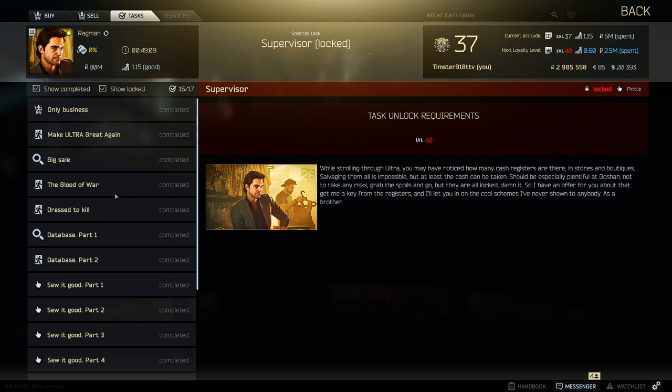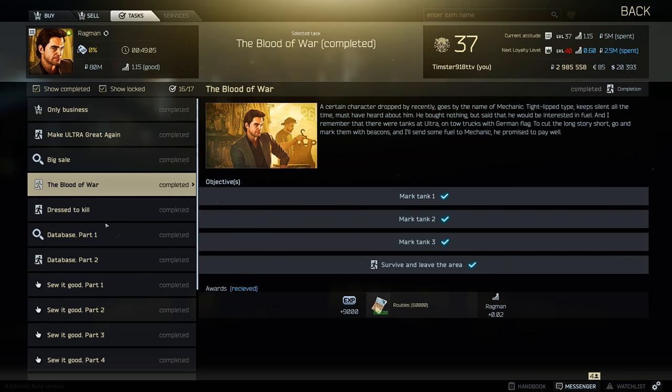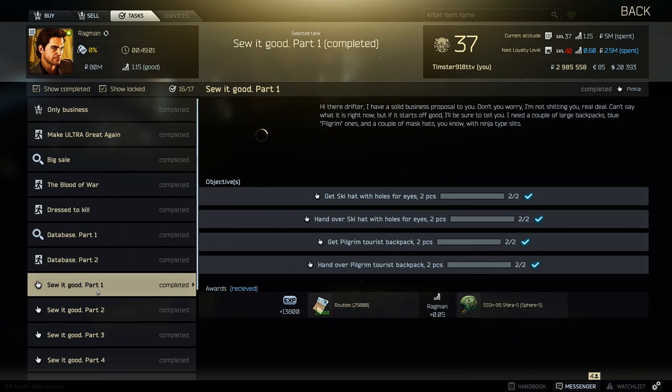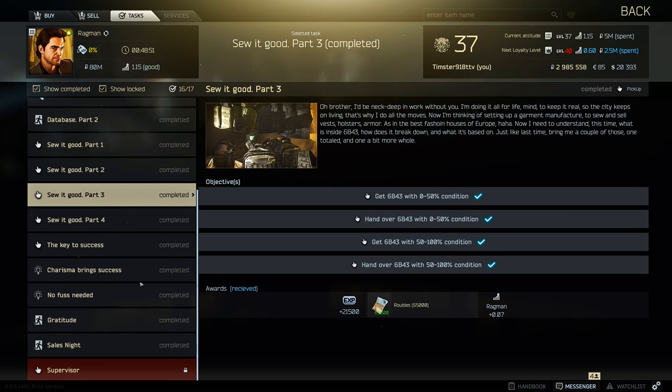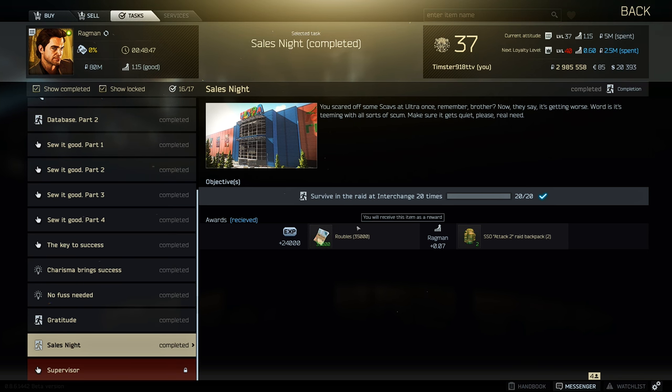Once you get through all his tasks, most of them aren't really that difficult. The most difficult one you'd probably have trouble with is the ski hat — the ski hat with holes for eyes, like the Shemagh — and it has like a 3% drop rate. Also surviving and extracting 20 times, but that's just more tedious than anything.